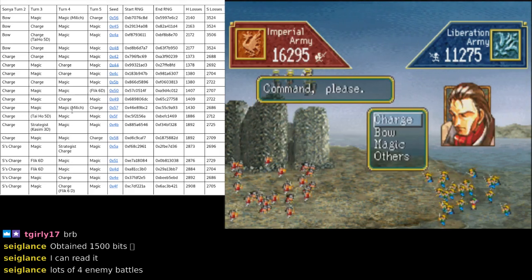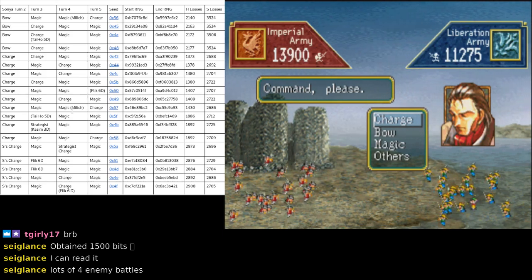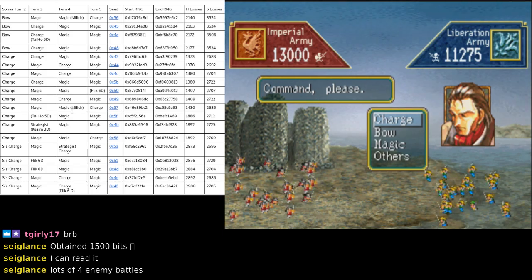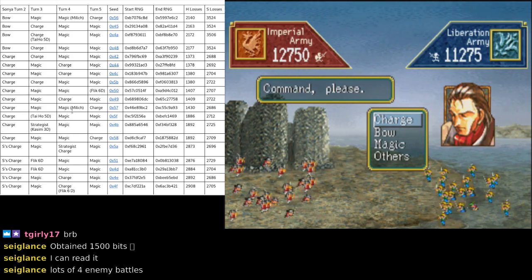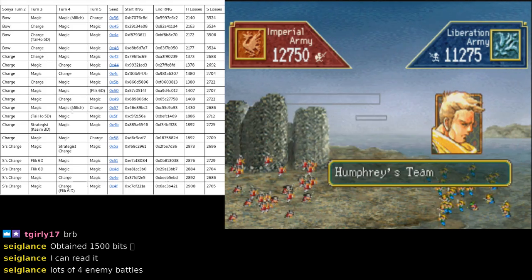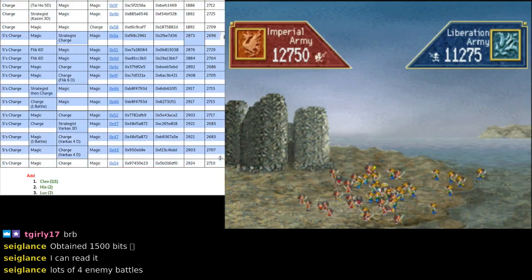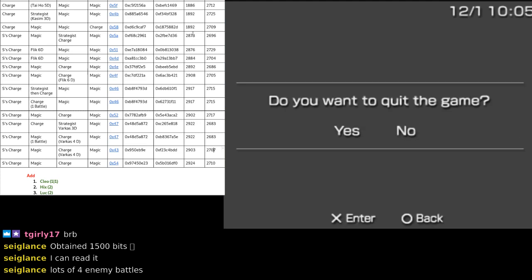Turn two — this is where it gets spicy. At this point we could be on 32 different variations of RNG and we have no idea which one we're on. That was the whole problem in figuring out how to manage Sonya. She had five actions, her first turn she did magic — she always does magic. So now she has four actions left: Sonya's charge, charge, charge, and bow. The cool thing is that if we do charge, we don't lose to any of those. So we're going to charge second turn every single time. We did Sonya's charge, so now we can start looking through our table. We're going to look at how many units we lost — the top number in the units lost. That's going to match up to the column in our table. I'll show that off again in a second.